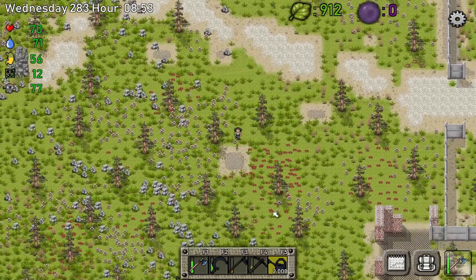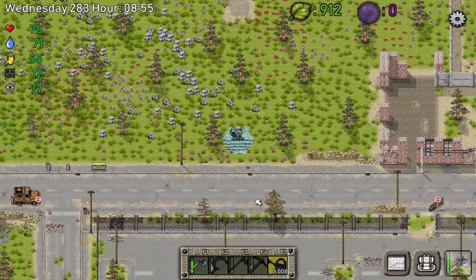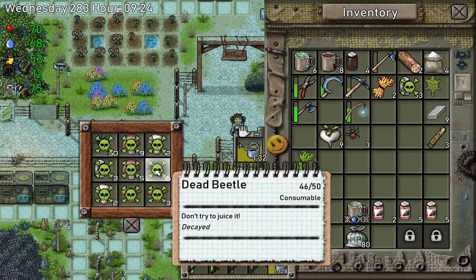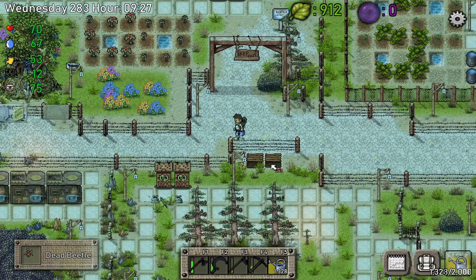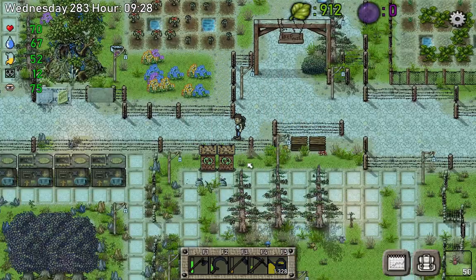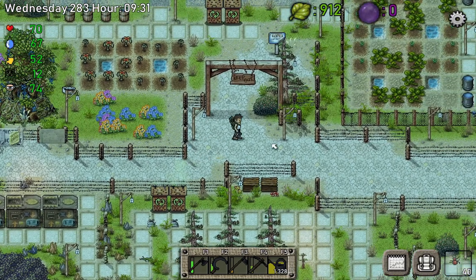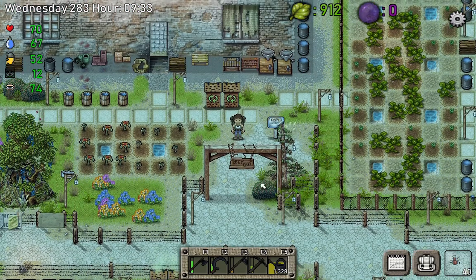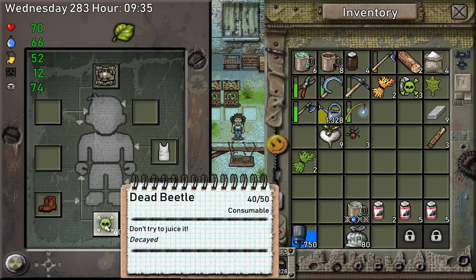Except beetles — if you want lots of beetles, that's fine because beetles can be good if you kill them and use them as compost. I got 15 dead beetles and another 6 beetles, using them as compost which is very convenient. So if you want lots of compost, just plant four maple trees next to each other, let the beetles spawn, kill them, and that's how you get a great source of decayed material for compost.